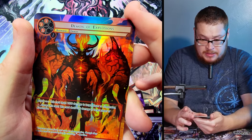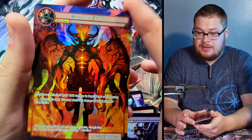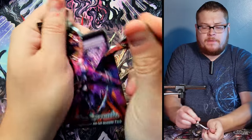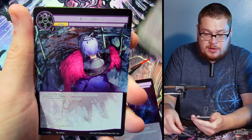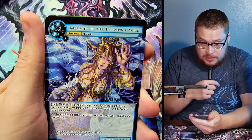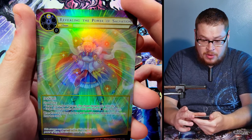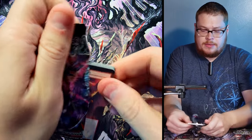Demon of Explosions — just a normal full art but a really sick looking demon card with very good artwork. Pulling a few from the lucky left side — maybe we'll get something good, maybe they're all hiding at the end of the box. Mermaid of Despairing Voice as our rare — don't think I got that one yet. Revealing the Power of Salvation, just a normal, probably not worth much.